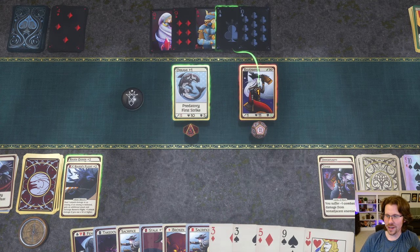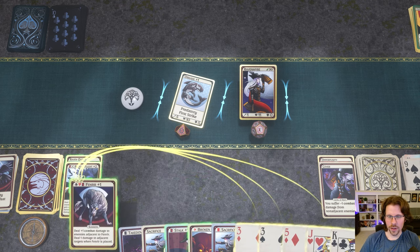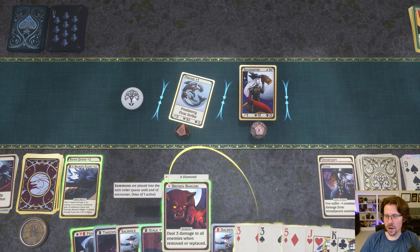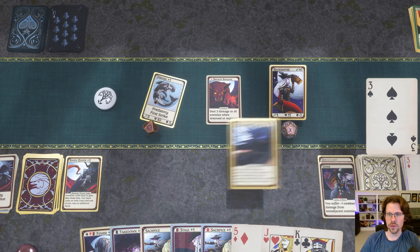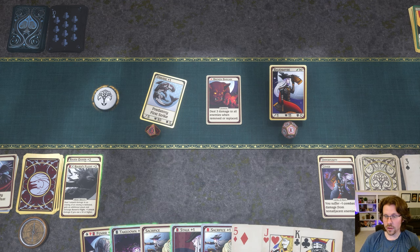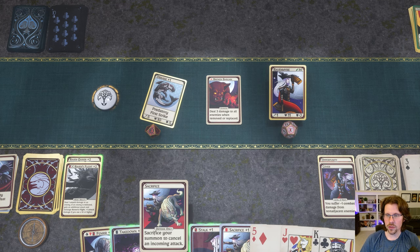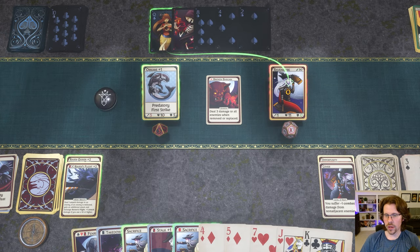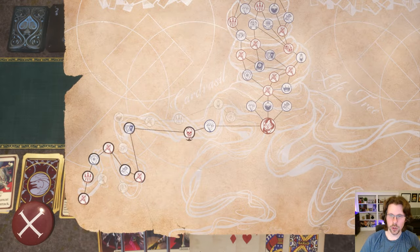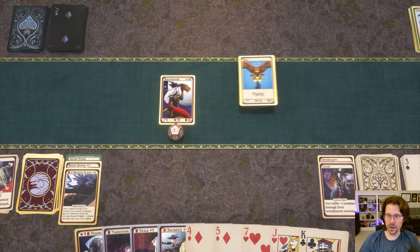We're just messing around with the new deck. I could beat him with Fenrir; I've got a Broken Bargain too. I'll do a Broken Bargain and cycle with Raven's Flight — sometimes you just use your hero abilities to cycle cards without always attacking. Now I have Sacrifice, which will already beat him: Sacrifice removes my summon to cancel an incoming attack. Then Broken Bargain takes care of the rest. We get Adder Stone — discard an ability to heal one HP.